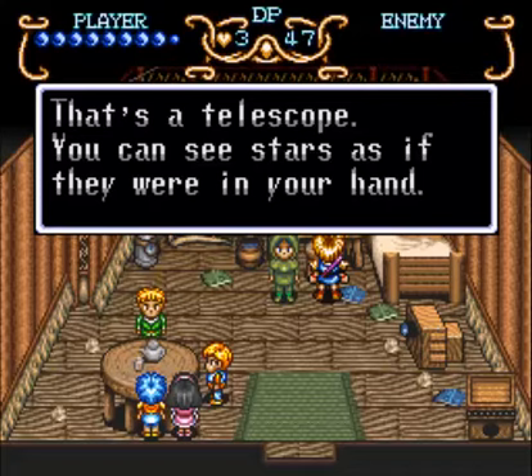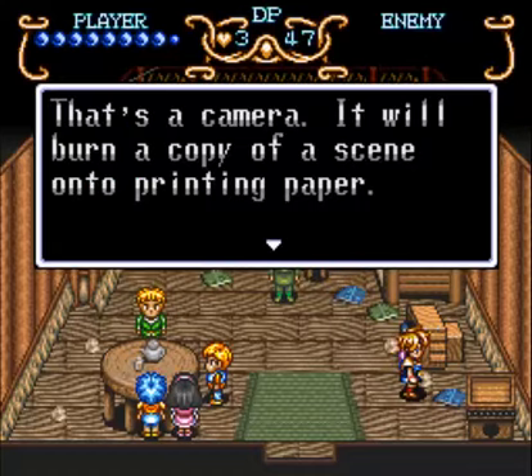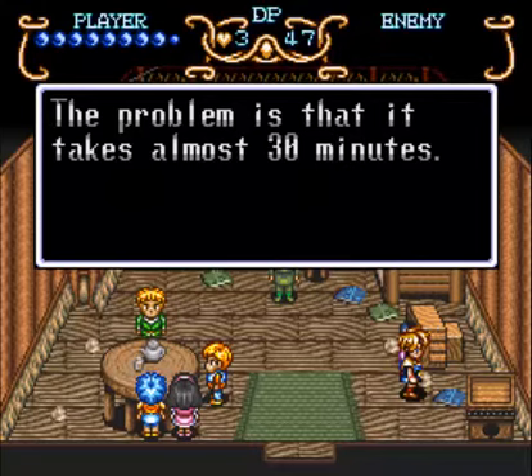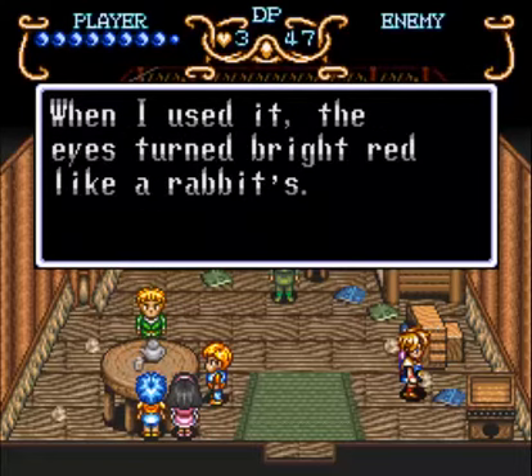That's a telescope — you can see stars as if they were in your hand. That's a camera; it will burn a copy of a scene onto printing paper. The problem is that it takes almost 30 minutes. Scenery doesn't move, but to photograph a person means they can't move for 30 minutes. When he used it, the eyes turned bright red like a rabbit's.